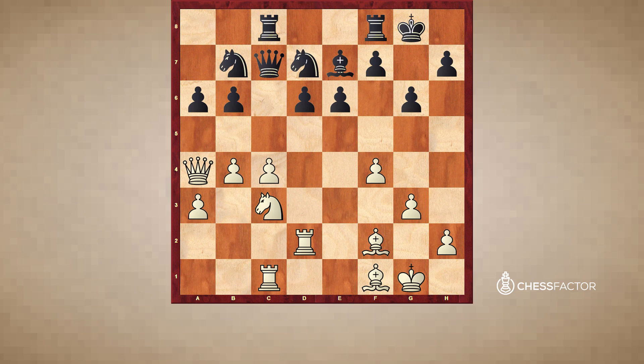Nb8 — the pawn has to be protected. It's quite unpleasant to make a move like Re8, as the rook on e8 would be standing very passively. Also, after Bg2, Black could have some problems on the long diagonal. So Nb8. Rc2 — also a very solid move. One of my main ideas is to push c5 somewhere. In case I can, it would be very good, but c5 is a move I can't do immediately, because Black could just play bxc5, bxc5, and Nxc5.